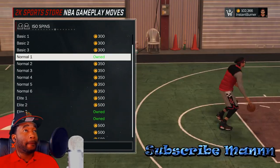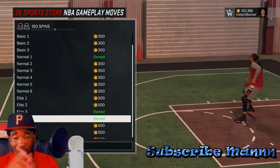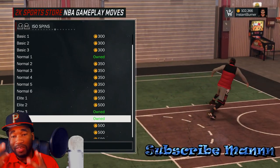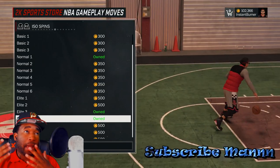For the ISO spins, they're almost all about the same, but I'm using Elite 4 - it seems to be the fastest for me. It's not really a big deal which one you pick here.